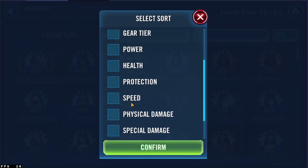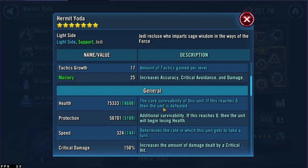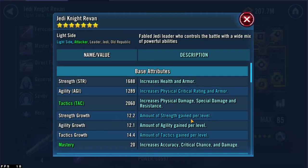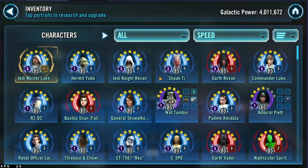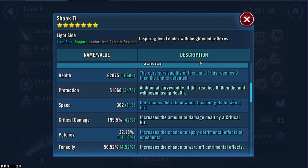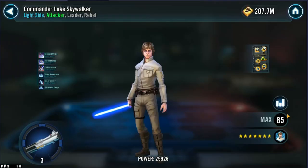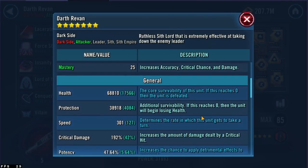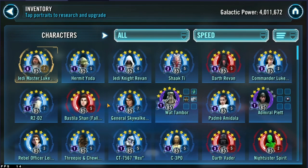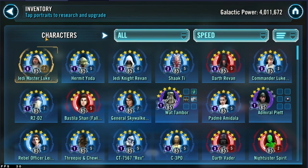And if we sort by speed and look at him — okay, we can skip that, yeah that's a GL. But Hermit Yoda: 324. Jedi Knight Revan — he's missing a mod — but 311 speed on JKR. That is mod quality — being able to have characters above 300. Here's CLS: 300 speed. Darth Revan is another character you want fast, just like JKR with wanting speed — 301 speed Darth Revan. And 299 BSF. That shows that quality of mods will also help with a really good Grand Arena score — 600,000 lifetime banners helps a lot.